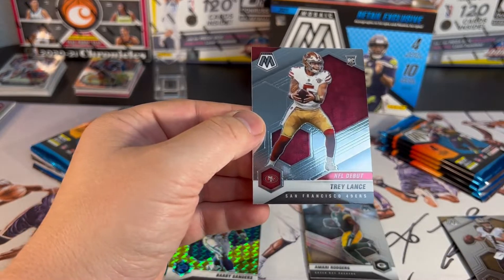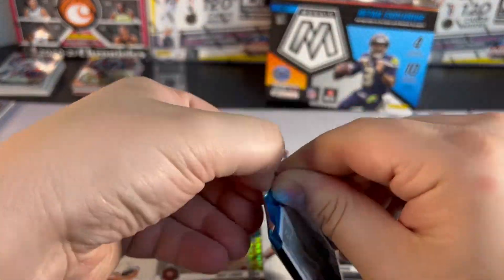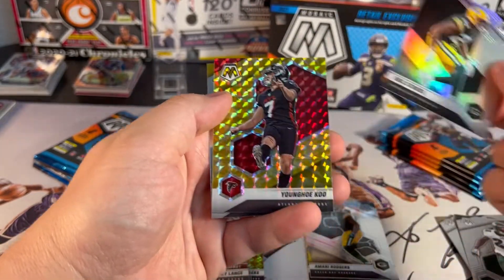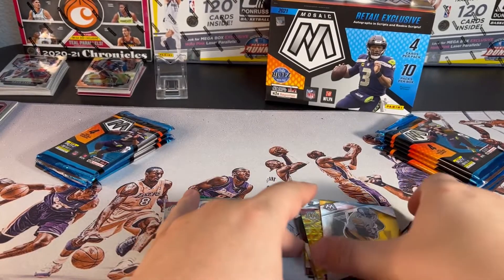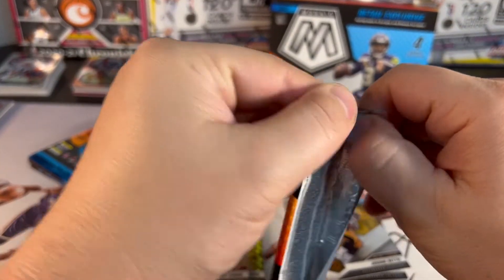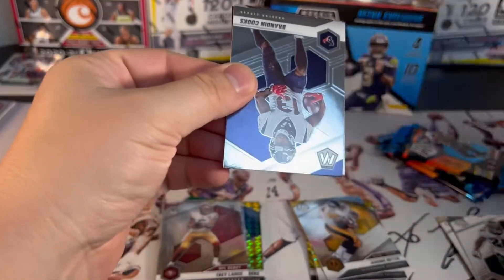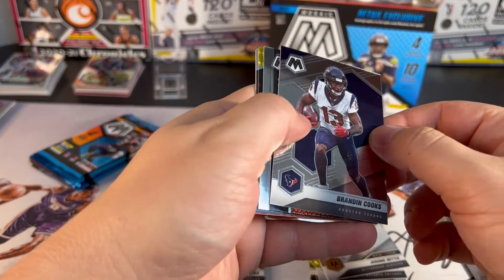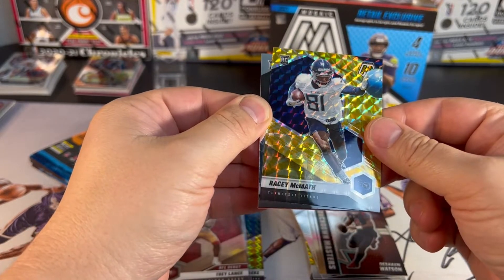Trey Lance debut — still a top rookie. Dockins silver, Eric Stokes yellow reactive, Koo, Jerome Bettis man of the year. Watson, Racey McMath rookie.